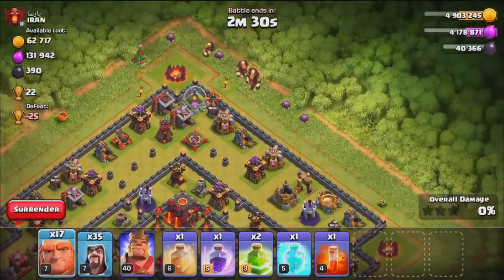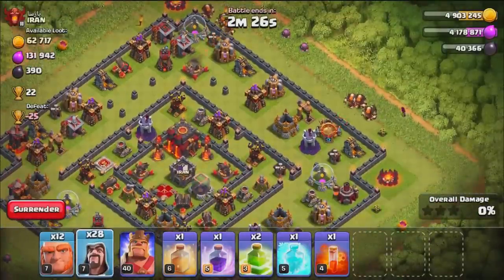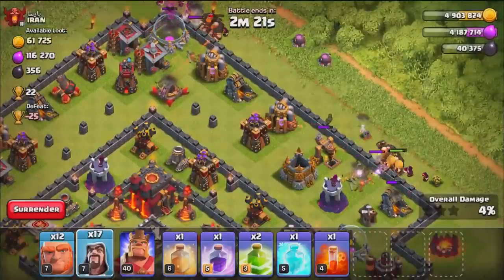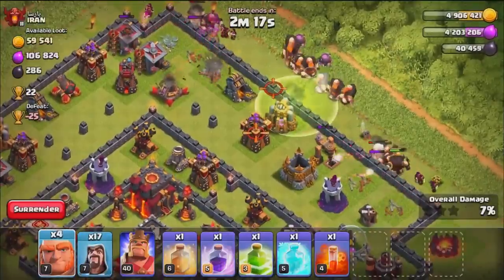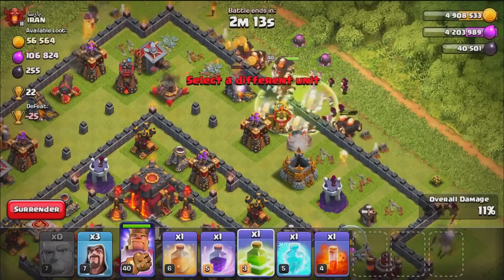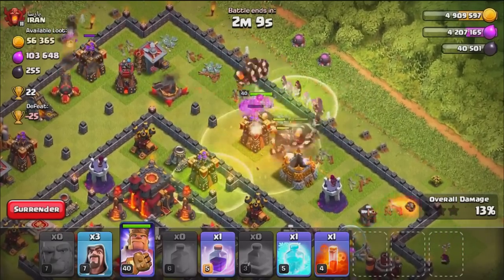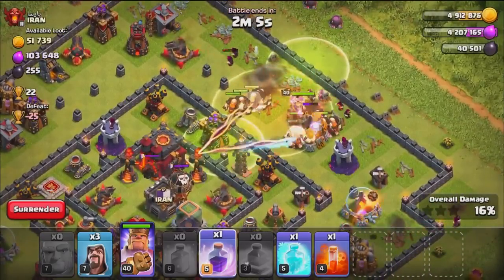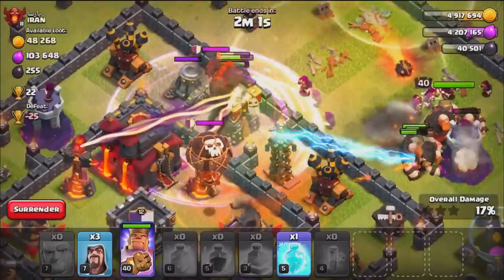Here we are with a couple of Giants at the top followed by a few Wizards — couple on this side with a few Wizards as well. Let's hope there's not a Giant Bomb anywhere, and then once we have some of these buildings down, let's go ahead and put a Jump Spell in the middle. Plenty of Giants along with the King, finish it off with the Wizards. Oh no, there's that Giant Bomb so let's get the Heal Spell in — make sure we keep them troops alive, and then we will Rage them forward towards the core.